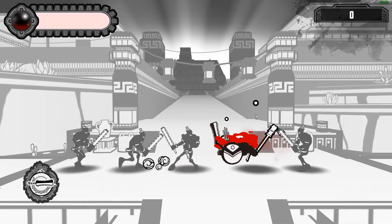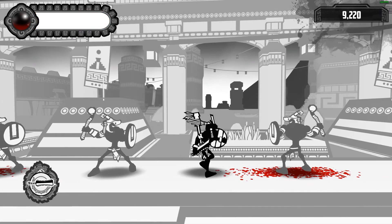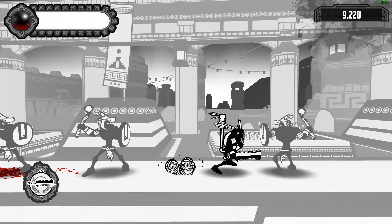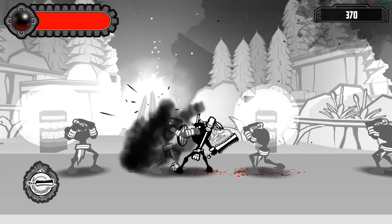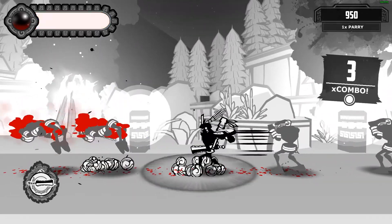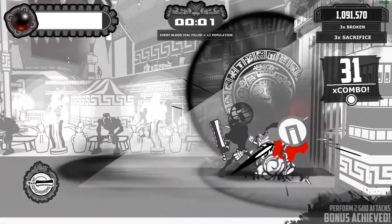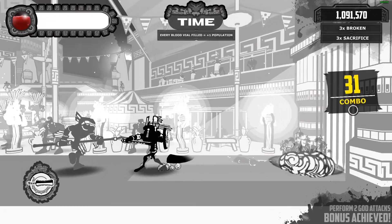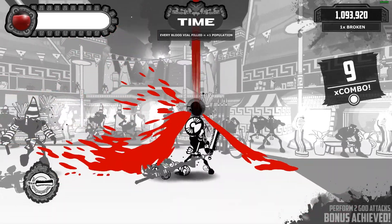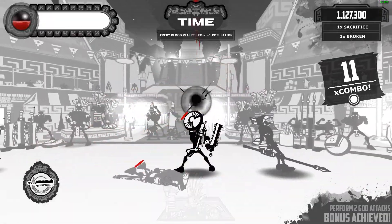Criticisms aside though, Aztez does do some things right, namely with its enemies since each of them employs a different sort of moveset to match their associated weapons. While you do get notification prompts of when they're about to strike, they're able to choose from one of two possible attack patterns, both of which require different parry timings to deflect properly. The game does well in making them telegraph which pattern they're going for, and things can get pretty challenging when four different types of enemies attack you at once. Dealing enough damage brings foes to a broken state, whereby grabbing and hitting them leads to a fountain of blood. You can absorb this blood to fill up the bar in the top left, and when full, you can perform a god attack that changes depending on the god you have equipped. These mechanics bring a nice bit of change to the monotony of combat, but they aren't strictly crucial to winning fights, meaning you'll still be relying on the tried and true aerial spam.